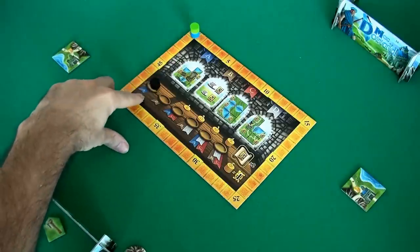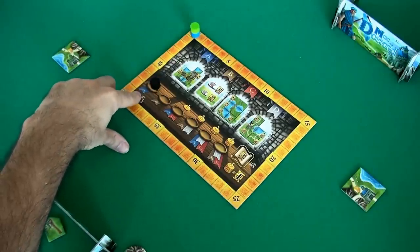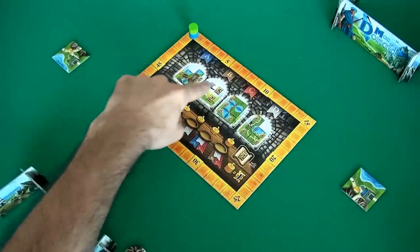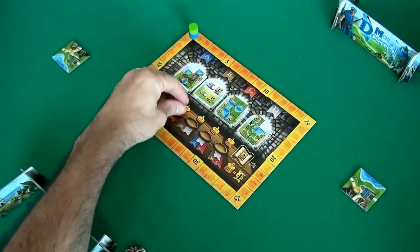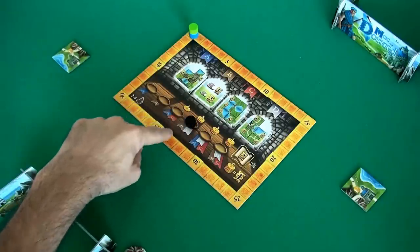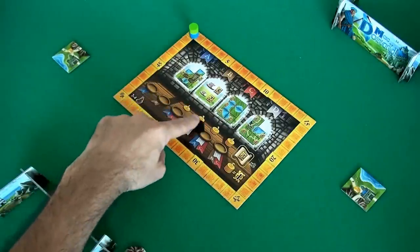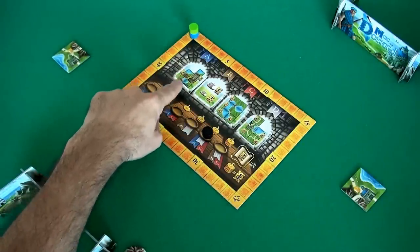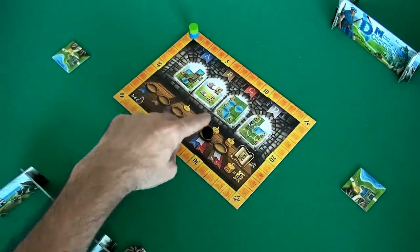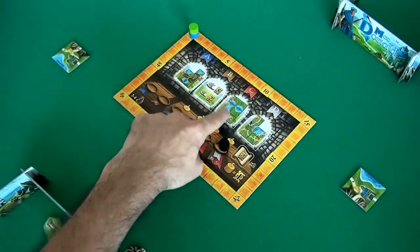Each one of these objectives is going to score 3 times over the course of the game. Here we are in round 1, and we score the mountains. In round 2, we score the boats. In round 3, the mountains again and the lakes. In round 4, it'll be the boats and the roads. In round 5, the mountains for the last time, the lake and the roads. And then finally the boats, the lake and the roads.